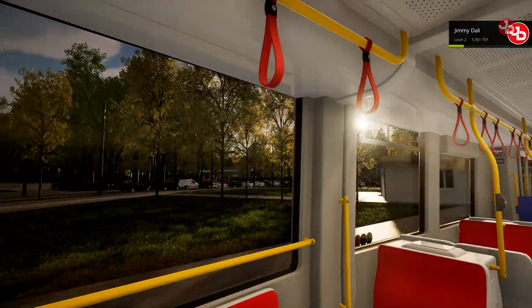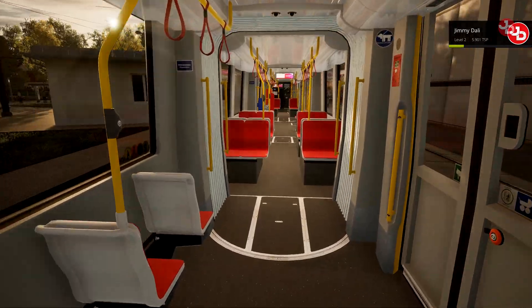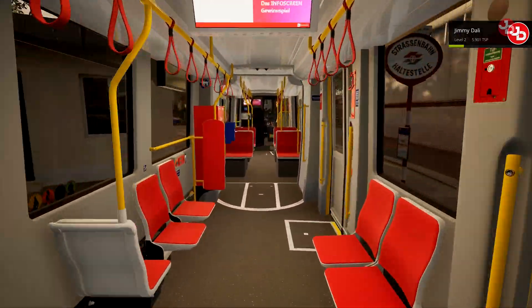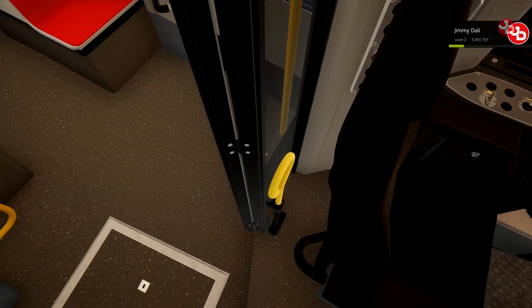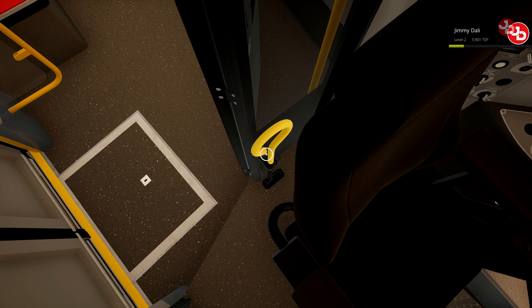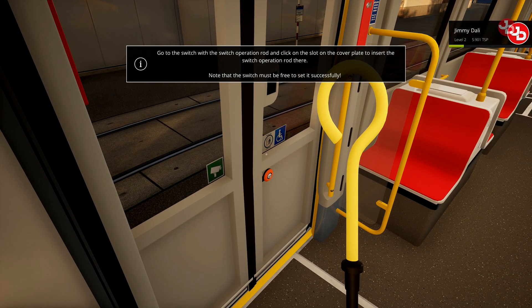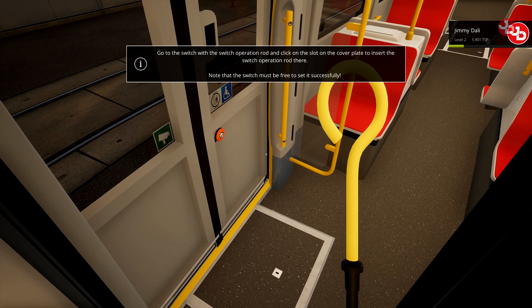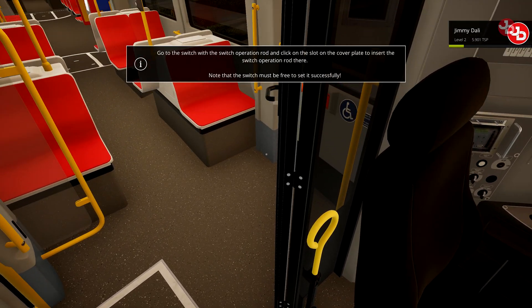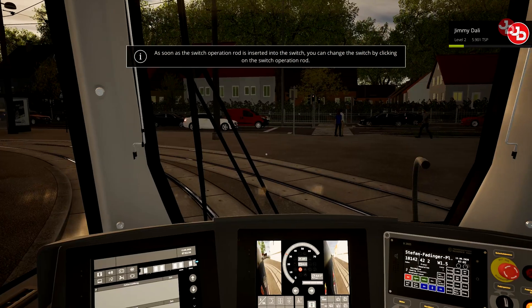Everything's in German, sorry guys, I don't understand — I wish I could read German actually. Let's run back. There's also a lane switcher here that you can grab, and go to the switch with the switch operation rod and click on the slot on the cover plate to insert the switch operation rod. Note that the switch must be free to set it successfully. That's cool — let's close the door and get back in our seat.